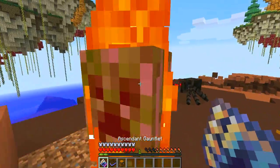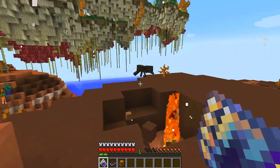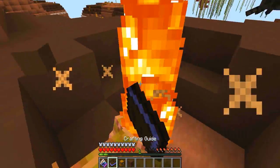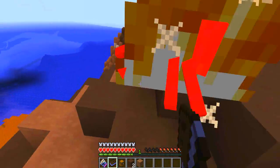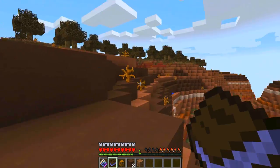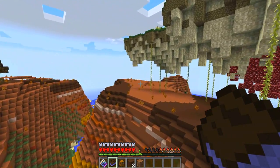We have this gauntlet which is really good as a punching tool. This did at one point have the power of levitation — if you right-clicked it, you could throw mobs up in the air. Unfortunately that isn't quite implemented just yet, which is a bit of a shame, but I imagine it will be fairly soon.